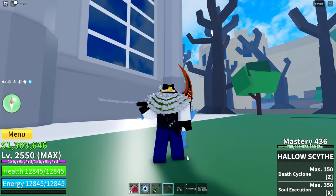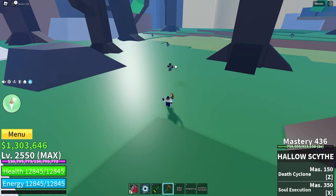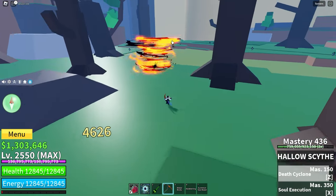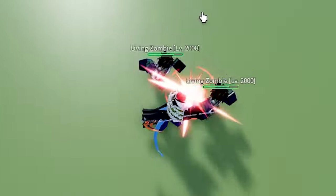So it has two moves. The first one is Death Cyclone for 150 mastery. As the name suggests, it makes a cyclone that kills things.